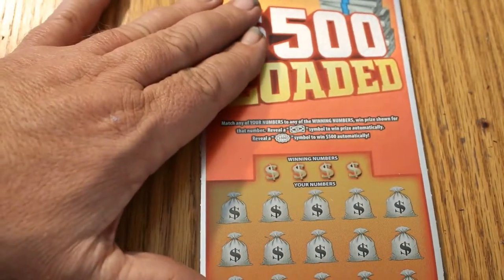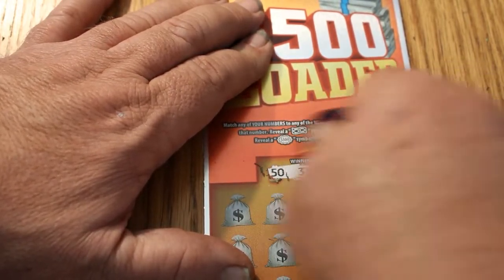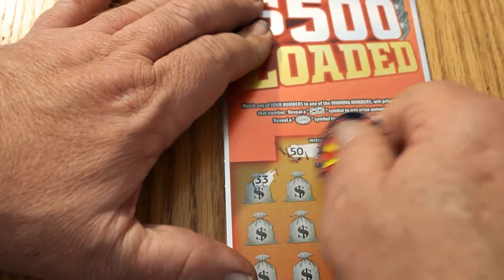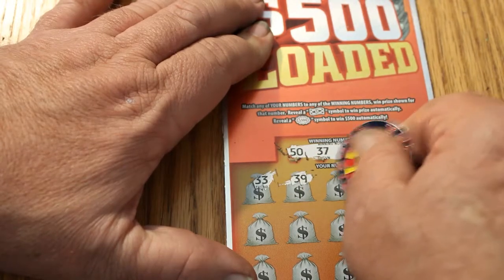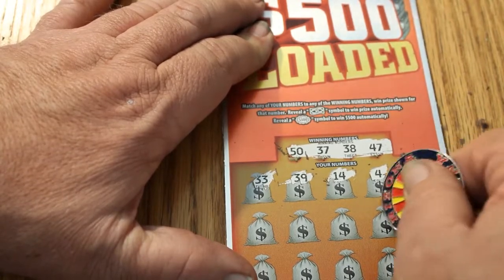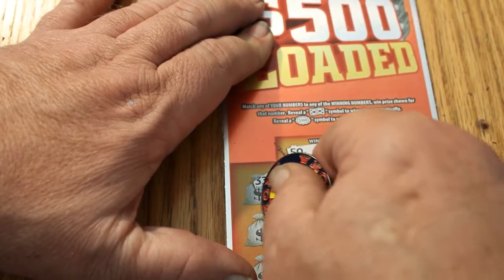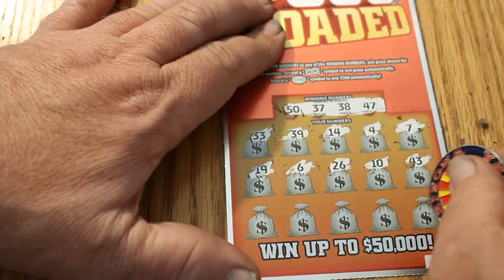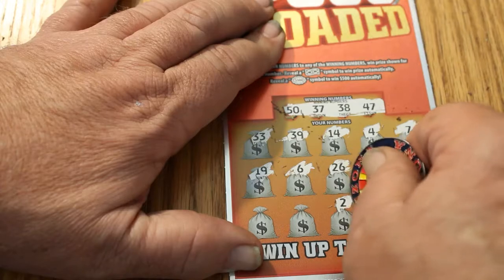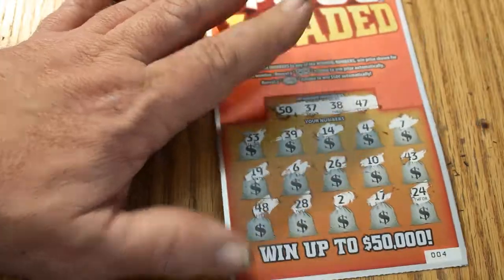Ticket 004. Winning numbers: 50, 37, 38, 47, 33, 39, 14, 4, 7, 43, 10, 26, 6, 19, 24, 17, 2, 28, 48. Nothing there.